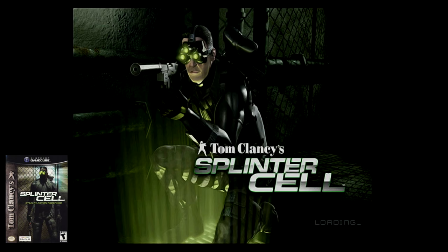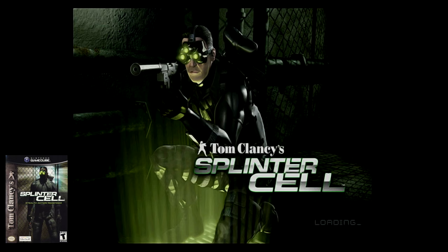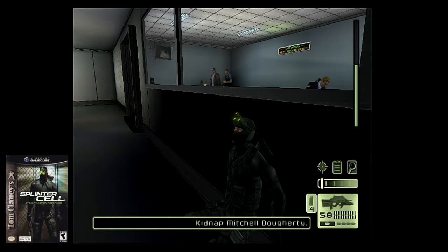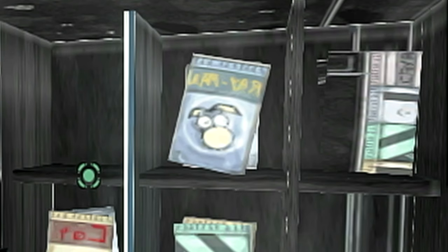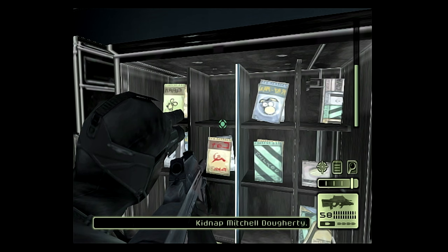Moving on to a franchise that Ubisoft appears to have forgotten about — Splinter Cell. In the CIA HQ mission, when you're pursuing Michael Dougherty, there's a side room you can visit after he talks to one of the staff members. Once the area is cleared, go in and take out the guard. Check out the vending machine straight ahead and you can zoom in to see bags of Rayman snacks. I would have bought these if they were real.